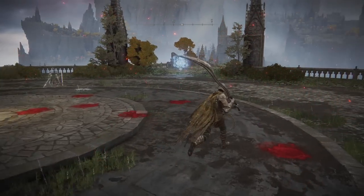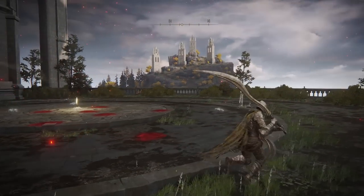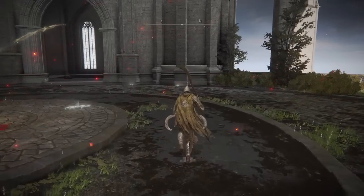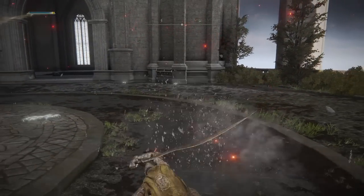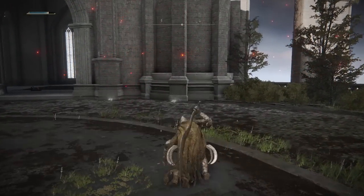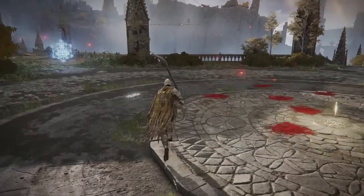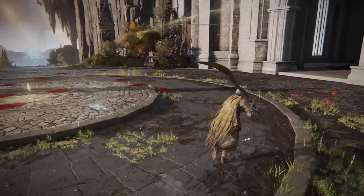For those who don't know, the weapon art I was hitting him with was Bloodhound's Finesse. It only comes on the Bloodhound's Fang and this is what it looks like. If you hold heavy you get that second attack. It's a very very good punish tool — you get some evasion with it and as you saw it does very very good damage.